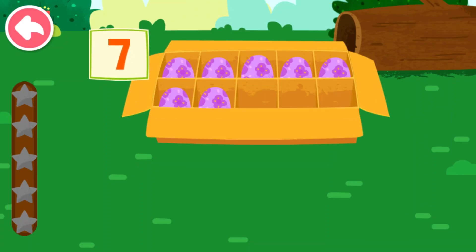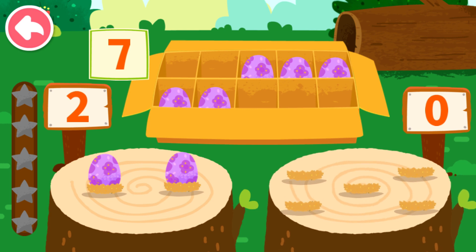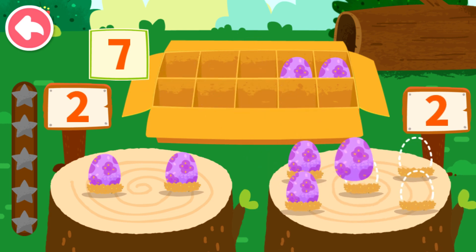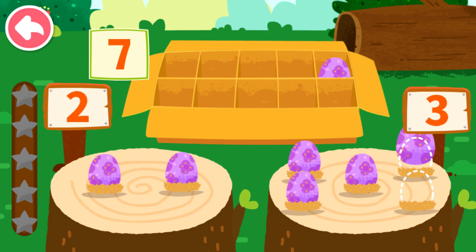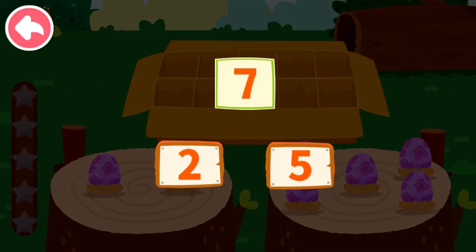Seven. Let's put the dinosaur eggs onto the wooden stake. One, two, three, four, five, six, seven. Seven can decompose to two and five.